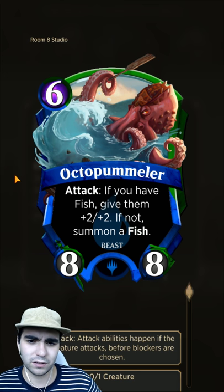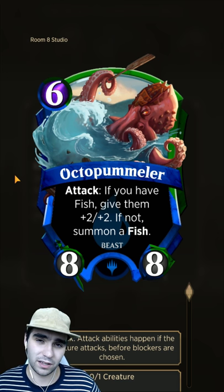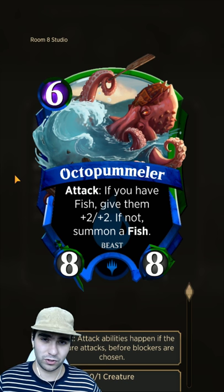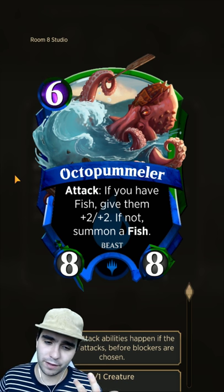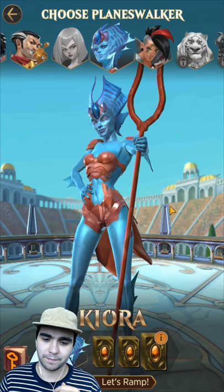Octopummela is really high value - it's a 6-mana 8/8. When you attack, if you still have a fish it gets +2/+2, so you can just infinitely ramp. If you don't have a fish, you get a fish. I'd put two of these in straight away.